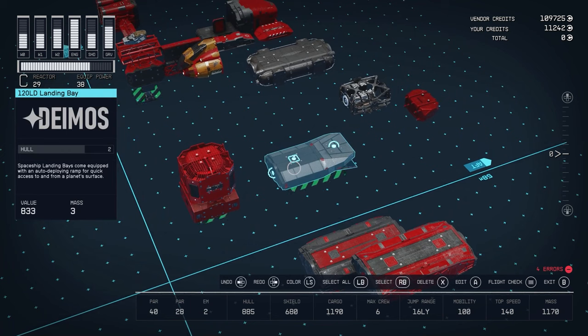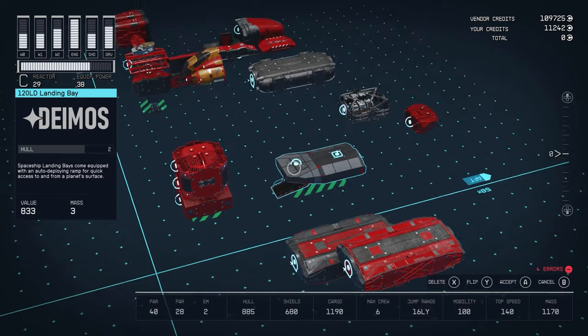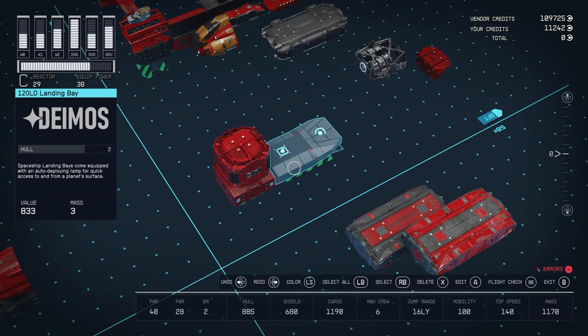Then we'll connect our landing bay, which in this case is the DEMOS 120 LD. You can get this in the Sol system — on Mars or at the DEMOS staryard orbiting DEMOS. It usually comes flipped, but we're going to keep it backward and attach it to our lander. That'll make up the base of our ship.